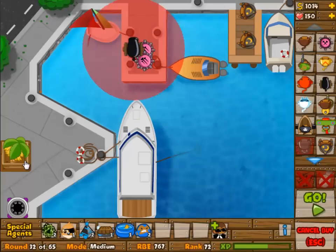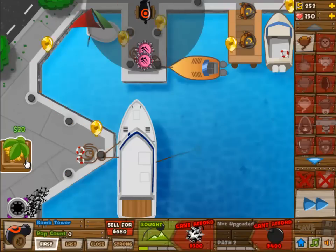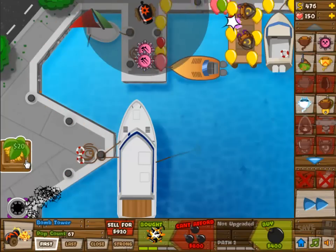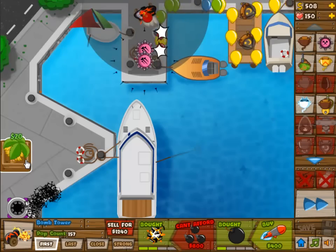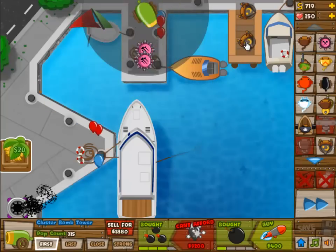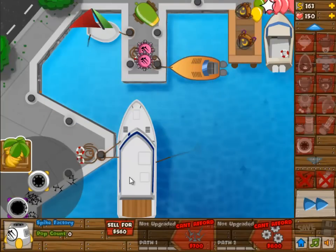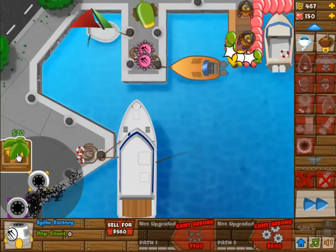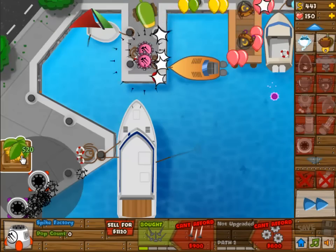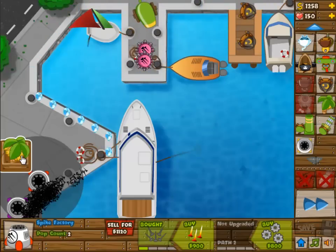So we're upgrading the Spike Factory. The positioning of those attack shooters is pretty horrible, but you'll see what the plan was with those. The cannon should be either on the left or on the right, and not in the middle. Because now I can't fit another one in there. We're going to place a village in between the two groups, and it should be two groups of three — you can easily fit that in. But I kind of misplaced my first attack shooter.